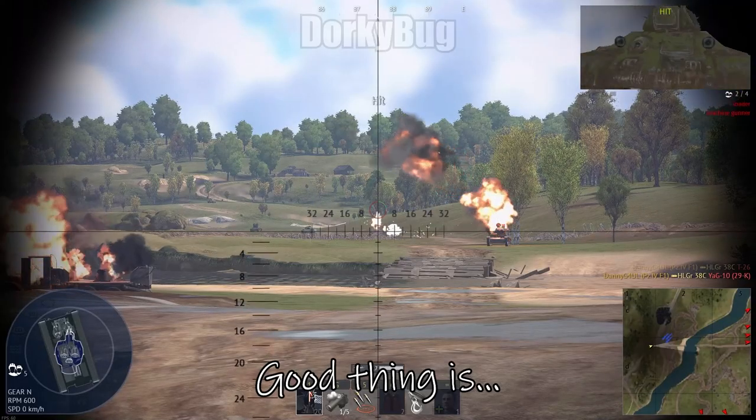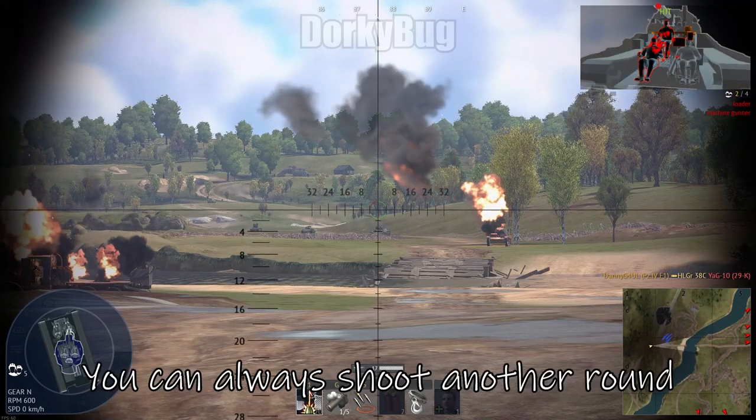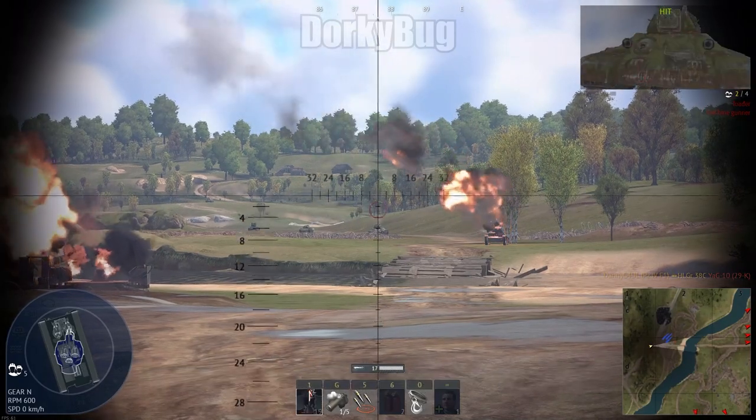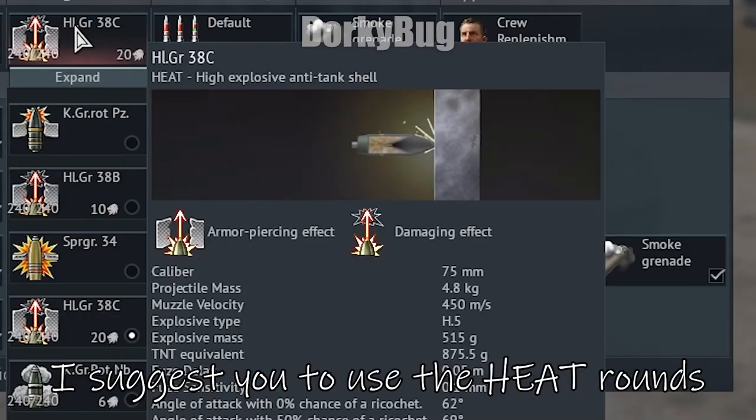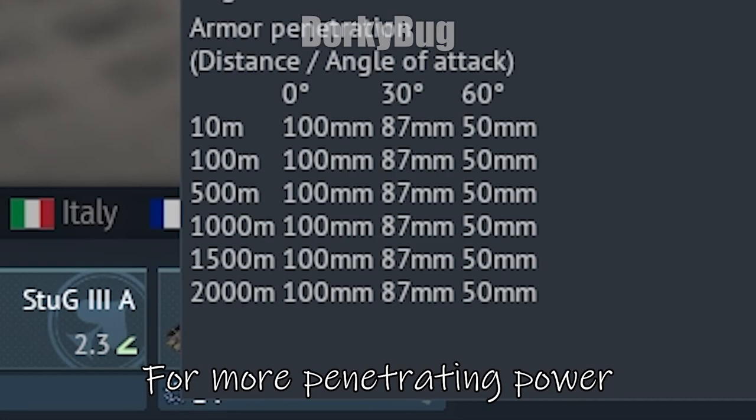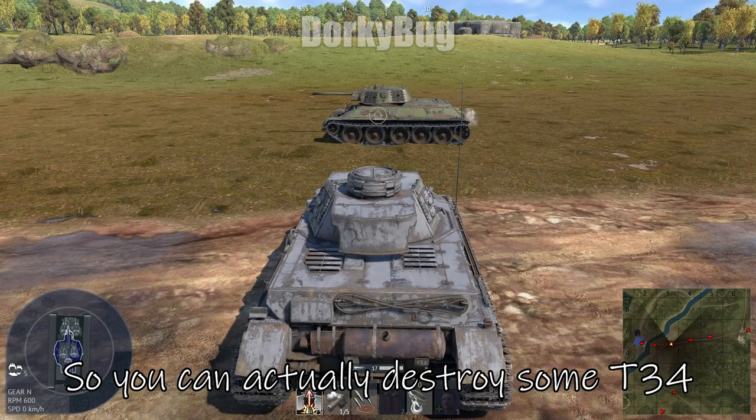The post-pen damage is shit at best. Good thing is, you can always shoot another round because of the fast reload. If you want to use this, I suggest you use the HEAT rounds for more penetrating power, so you can actually destroy some T-34s.